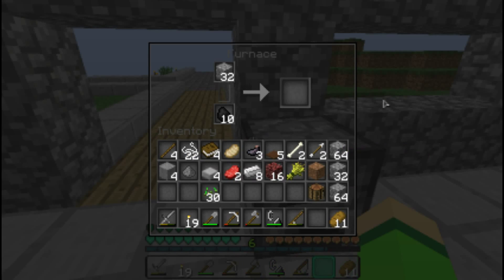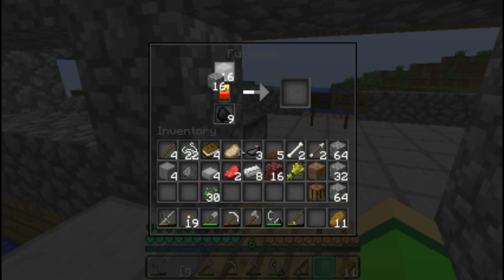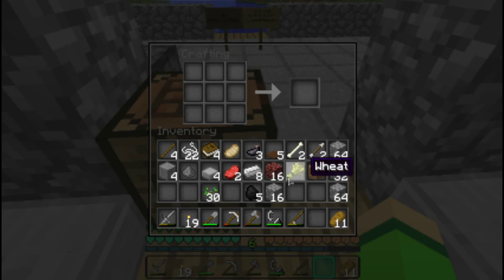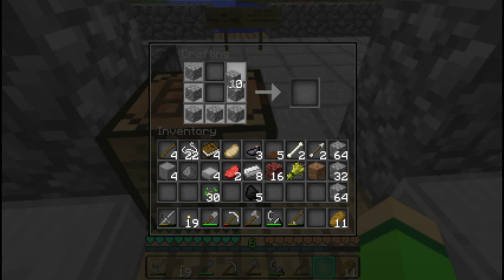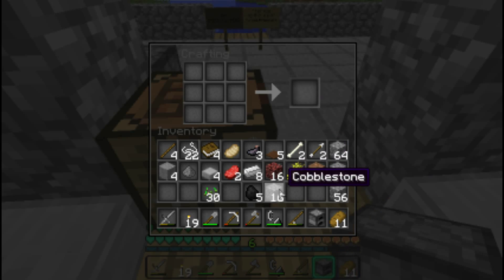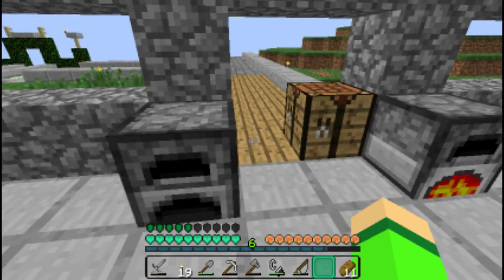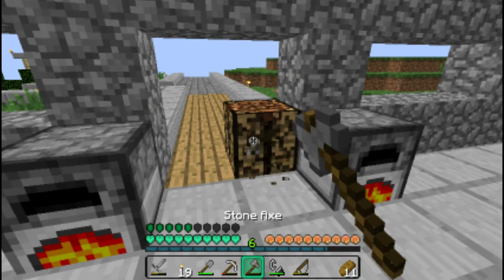So let's cook 32 and then half that, then half my coal as well. Place this down, make a furnace — one, two, three, four, five, six, seven, eight. Do that, do this, that and that, and down.